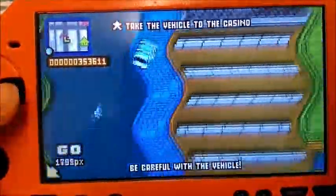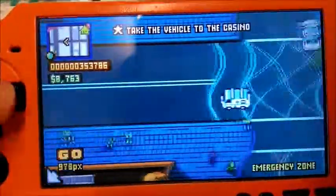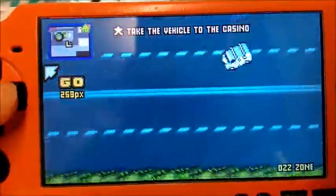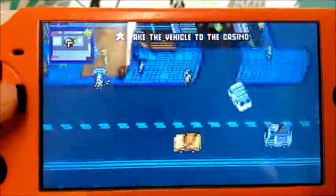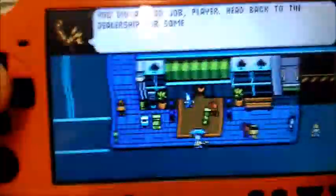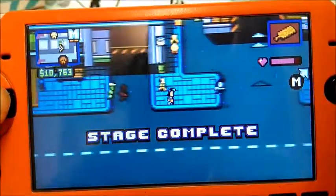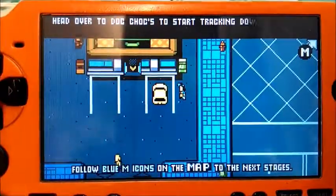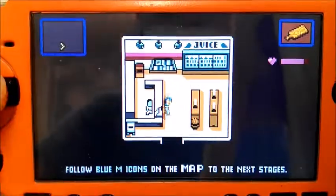Yeah, it's really hard to actually see where you're going — it's wavy and weird. Oh wow, you can spray your vehicle — that's pretty good! There are interior buildings you can go into as well. It's basically exactly like GTA, just in 2D.